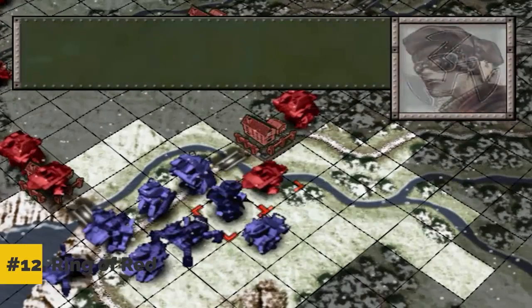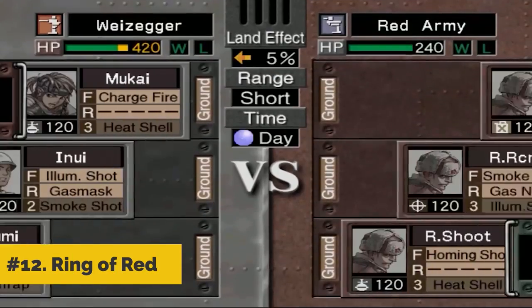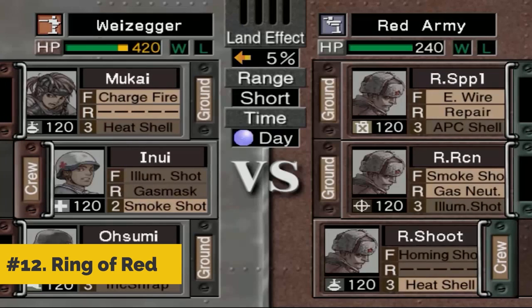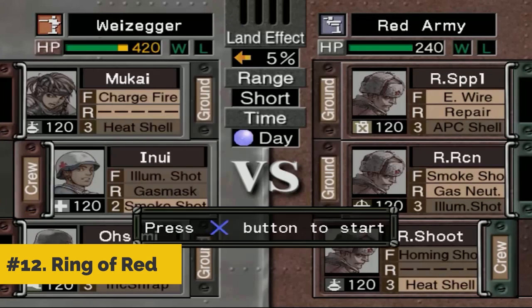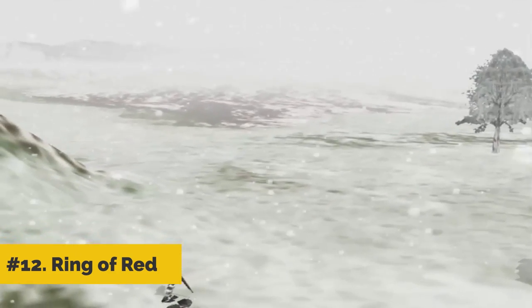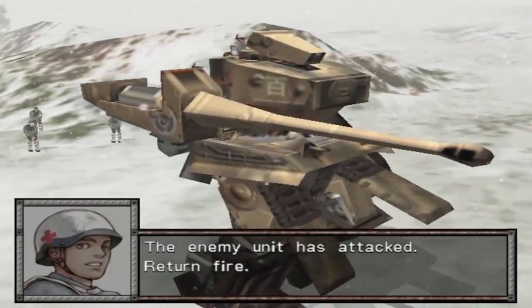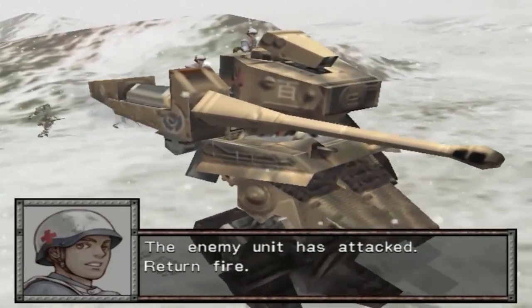12. Ring of Red. Ring of Red is easily one of the best strategy games on the PS2, not to mention one of the more inventive to ever grace a console. It should be a no-brainer for fans of this sorely underrepresented genre. It's a huge game that will easily consume a good deal of your time, and fortunately its system remains fresh throughout.